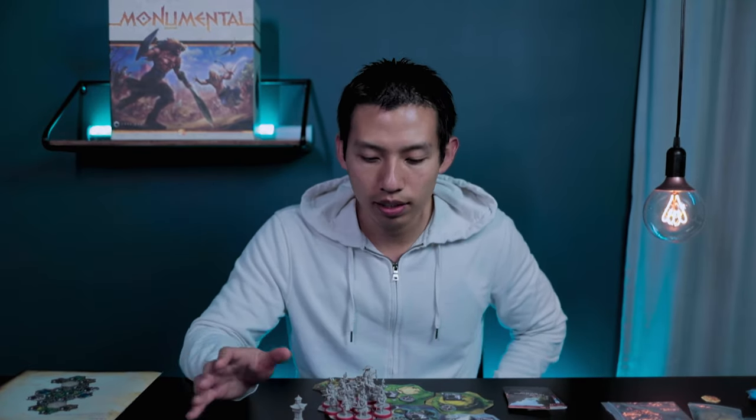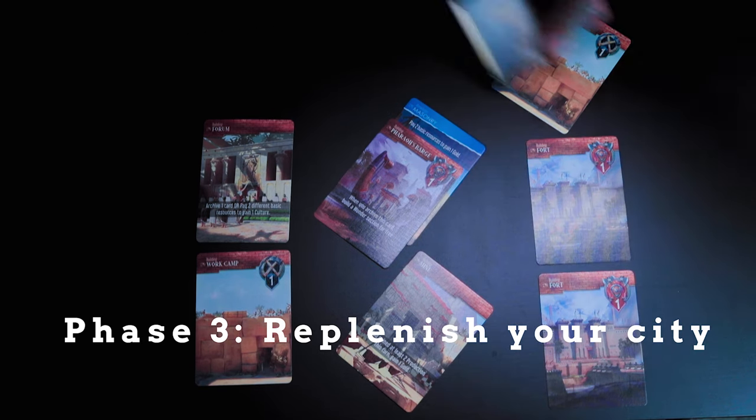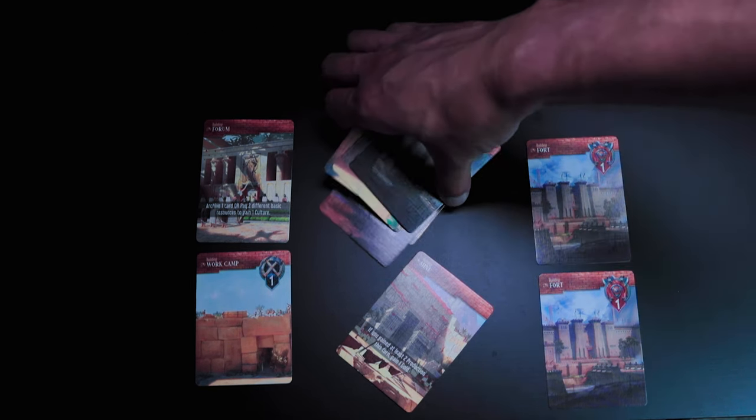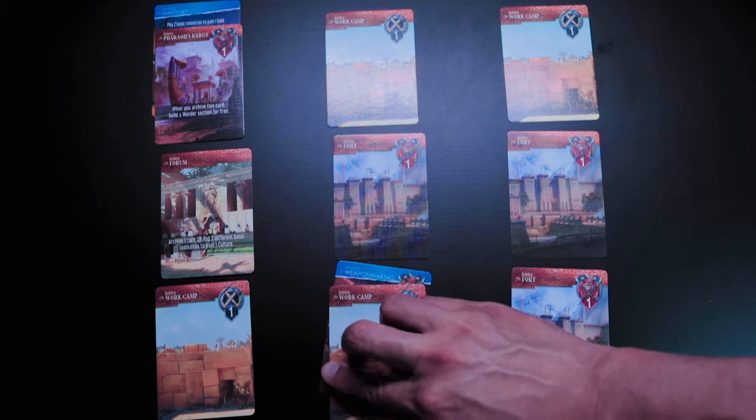After exhausting all resources and actions, move to phase three: replenish your city. All activated cards go to the discard pile, then replenish empty slots from your deck, filling left to right starting from the top row. Knowledge cards go in the back. If you deal two knowledge cards in a row, pick one and discard the others. If you run out of cards, shuffle your discard pile into a new deck. If you also run out of discard, leave that space empty. Knowledge cards that end up in the discard pile stay there.